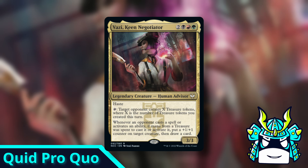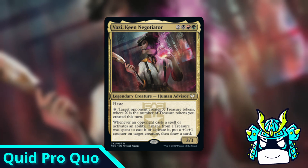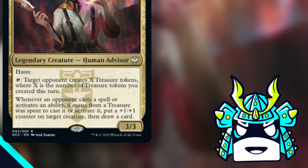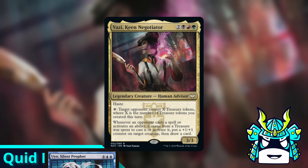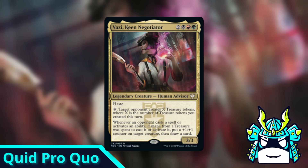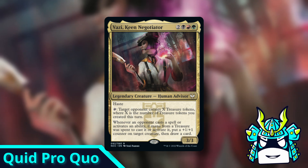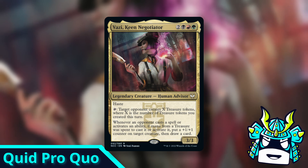If you thought the last combo was janky, then hold onto your butts because this one is kind of insane. Vazzy Keen Negotiator is a new 5 mana Junk Commander with haste, and you can tap her to make an opponent create treasure tokens equal to the number of treasures that you made that turn. Also, whenever someone else uses treasure to pay for a spell or ability, you can draw a card and put a +1/+1 counter on a creature. This commander is straight garbage — it is so bad. This commander is Kamigawa levels of bad. Not Kamigawa Neon Dynasty levels of bad, I mean original Kamigawa levels of bad.